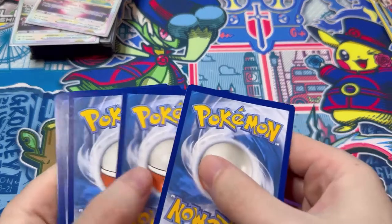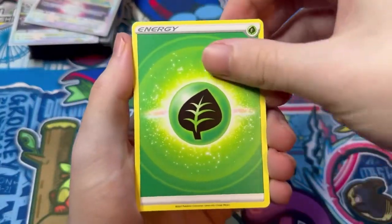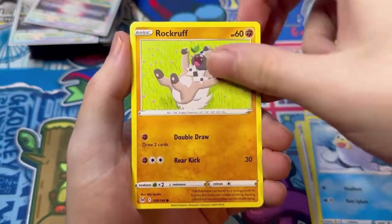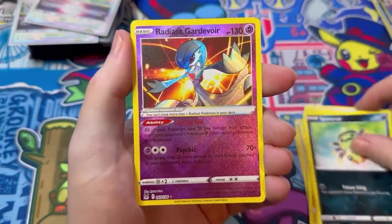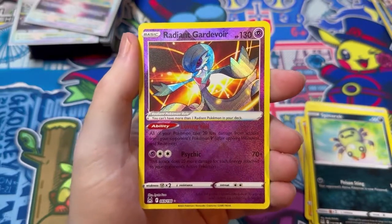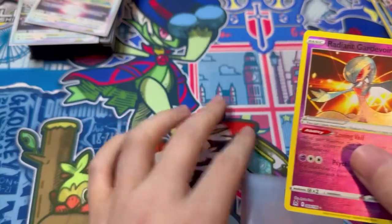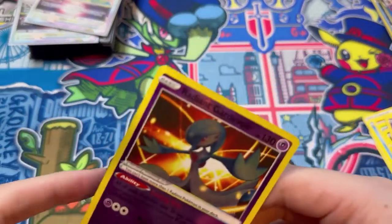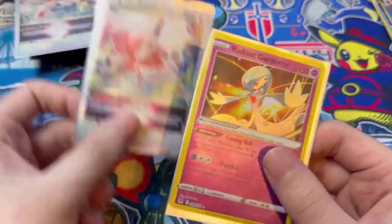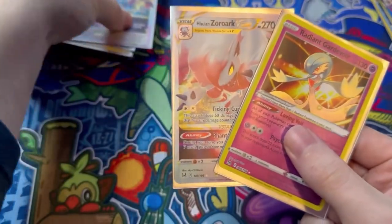Energy, Lady, Seel, Cufant, Lost Vacuum, Seel, Rock, Roselia, Litwick, Spinda, Raichu — and the Radiant Gardevoir! Are you kidding me?! Oh my god, what is this luck?! That's actually insane — I'm speechless, actually speechless. That is insane, oh wow.